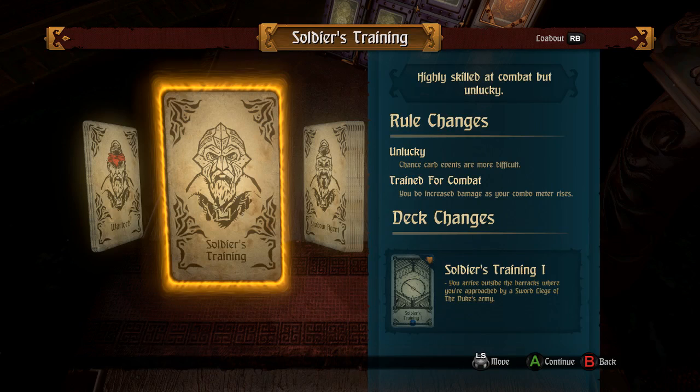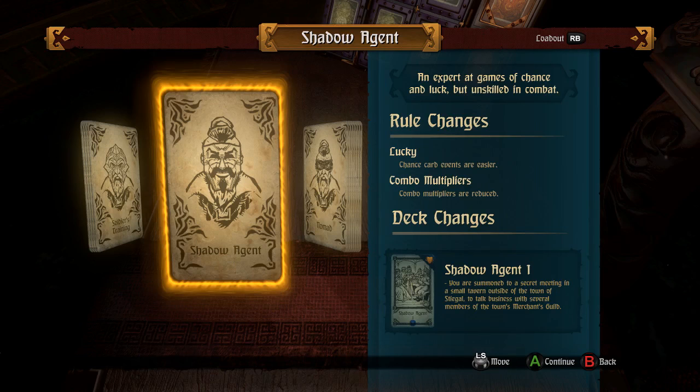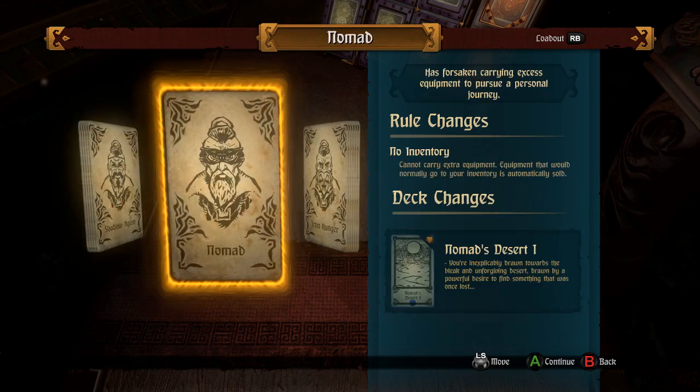Soldier's Training — Unlucky. Chance card effects are more difficult. I wonder if that makes them 50-50 instead of 75% success chances, even though I have 100% failure rate so far. Train for combat — you do increased damage as your combo meter rises. Neat. Shadow Agent — Look out, he's very happy. Chance card events are easier. How do they get easier than 75%? Maybe the variable changes from challenge to challenge. Combo multipliers are reduced. So you make challenges easier but get reduced combo bonuses.